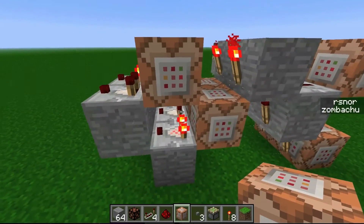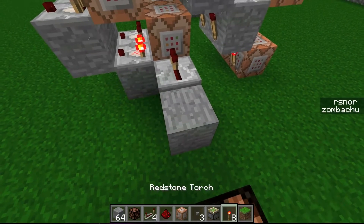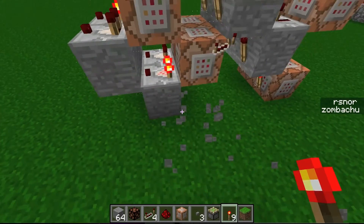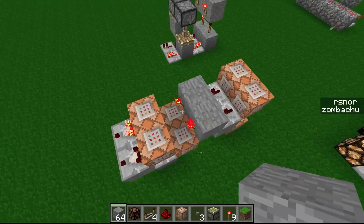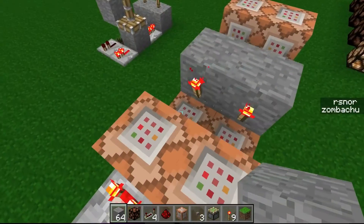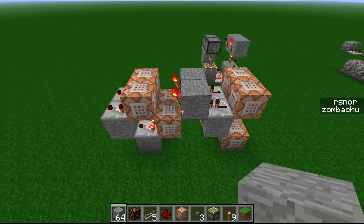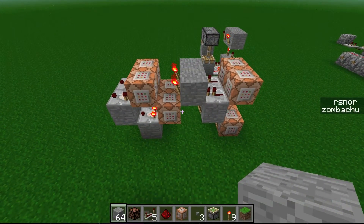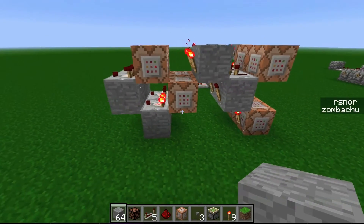Even though it's on, it won't do anything unless it receives another redstone signal. This is pretty solid — you can't update it in any way unless this torch turns off. So it's not buggy or anything, and it's another great design for the upcoming 1.5, if they don't add any new features that break it later.